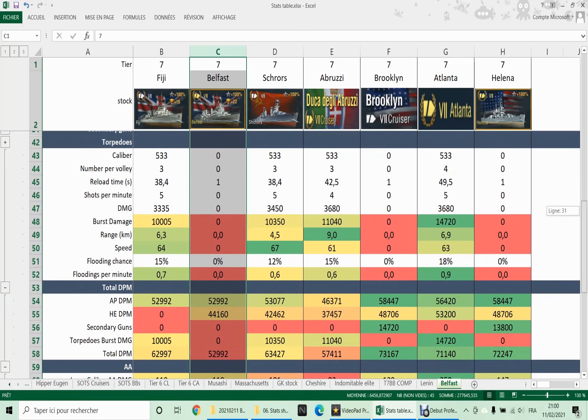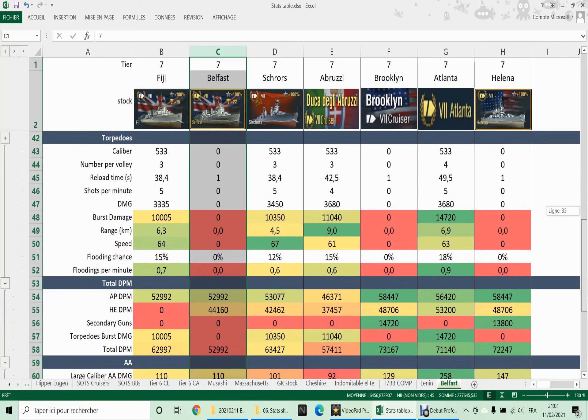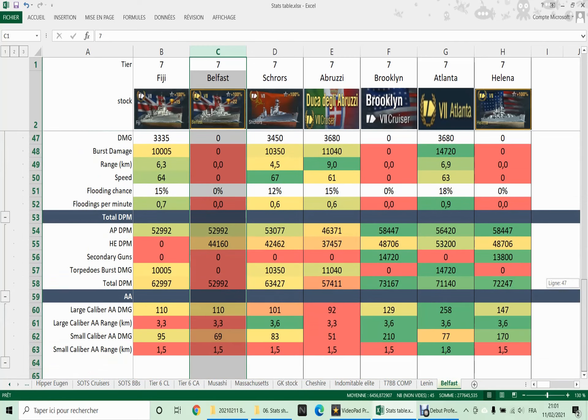Unfortunately, you do not get any secondaries or torpedoes. But don't worry — we are not going to be at a disadvantage when dealing with battleships at short range because of our smoke. The DPM is very decent, though there's not a lot of AA. This ship is not a support cruiser.